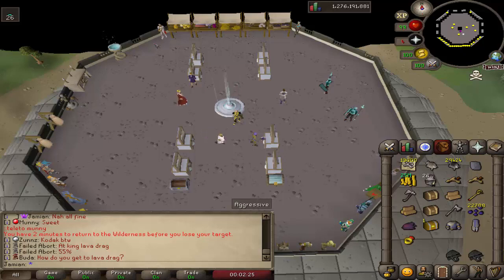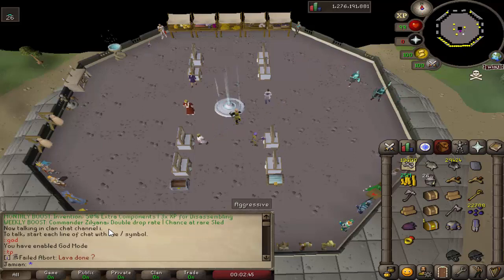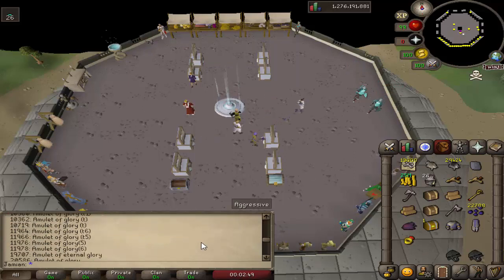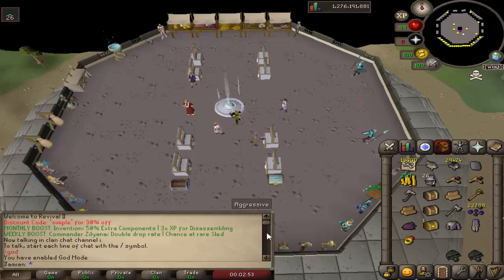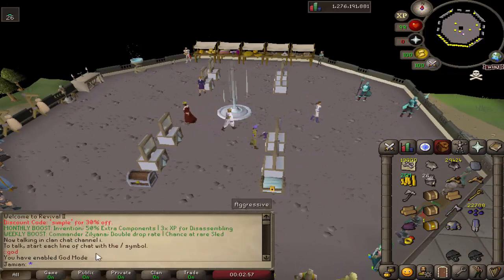The first thing I want to talk about is the brand new monthly perks. Whenever you log in, you will have this new little message that says monthly boost and weekly boost. For the entire month of March, you will gain 50% extra invention components and 3x XP for disassembling. So if you disassemble something that would give you 1,000 corrupt components, now it will give you 1,500. The weekly bonus is Commander's Illyana — double drop rate on rare items and a chance at a rare cosmetic sled.